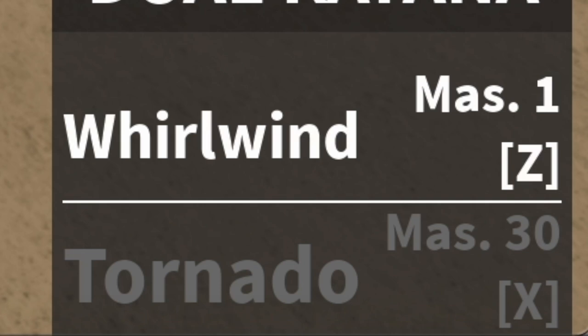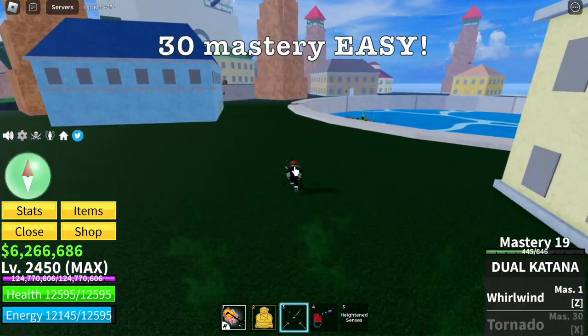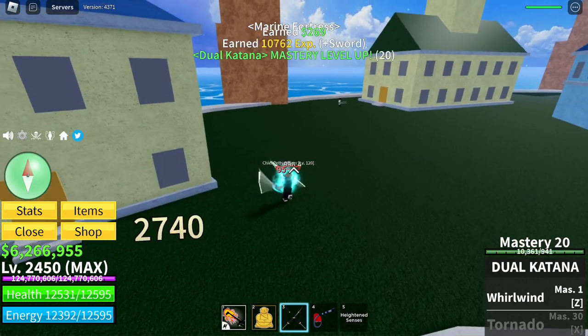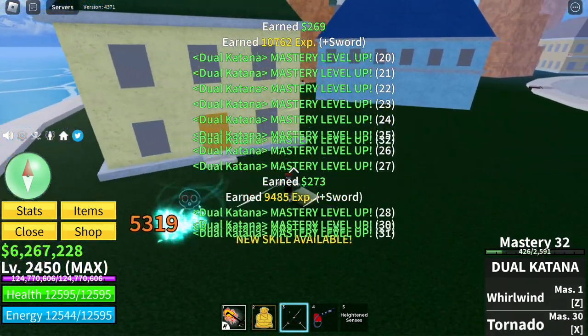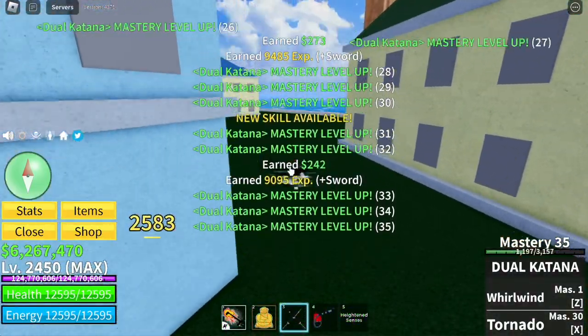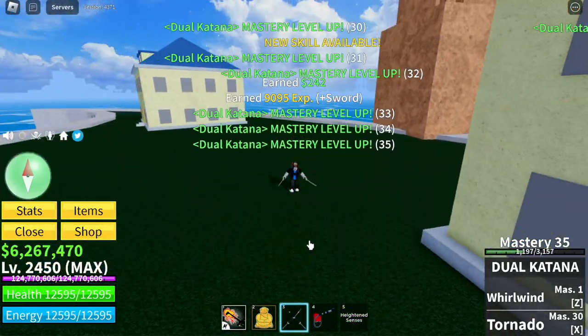So guys, that skill is the exit skill, the Tornado. You'll need 30 Mastery in order to use it. That's 27 — one more and that's 30+. So guys, this is the skill, I'm gonna show it to you. Exit skill Tornado.